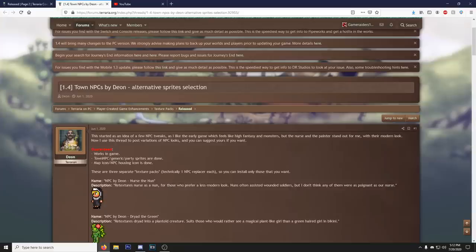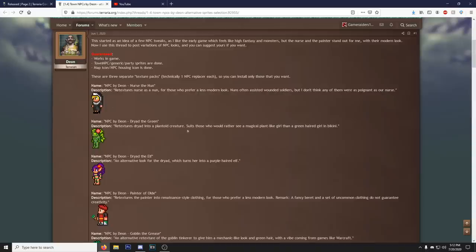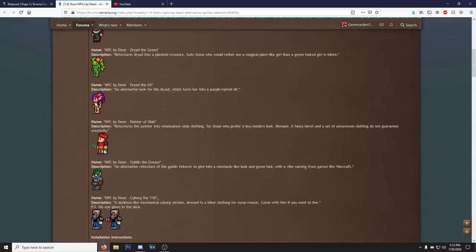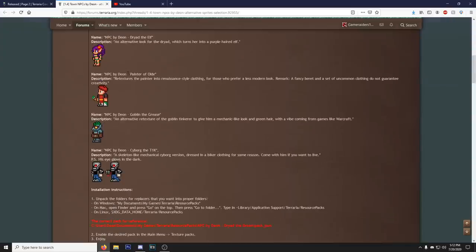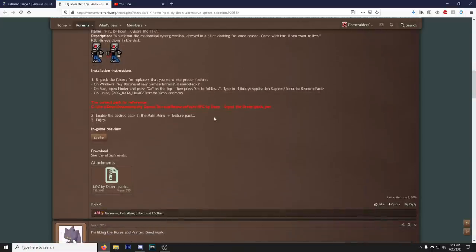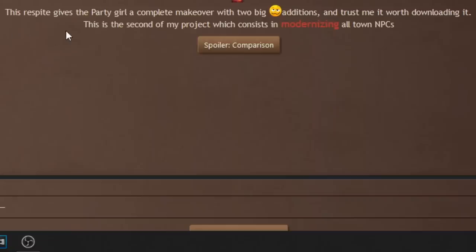We got an interesting one here that I will check out in game - alternative sprite selection for town NPCs. We got the nurse turned into a nun, the dryad just green, and also the dryad but she's an elf now with purple hair. We got the painter of old - I like this one. The goblin looks a lot cooler. And then we got the cyborg who also looks pretty cool. We're definitely going to check this one out.